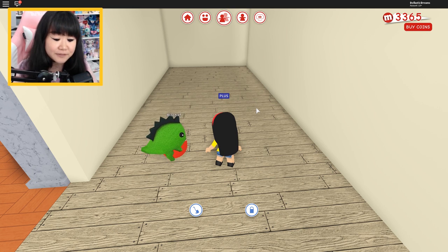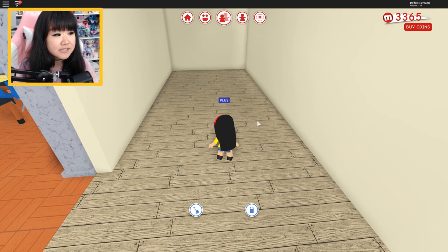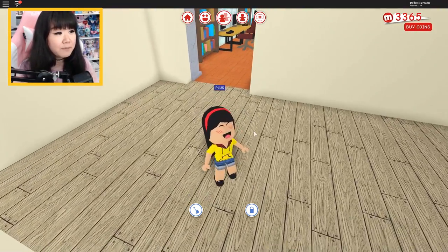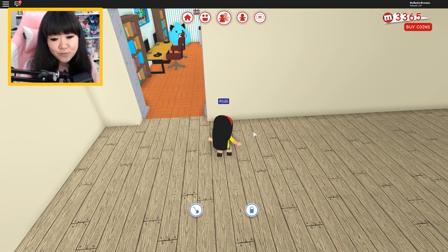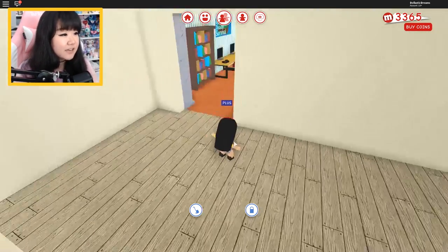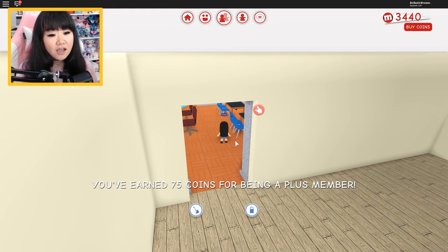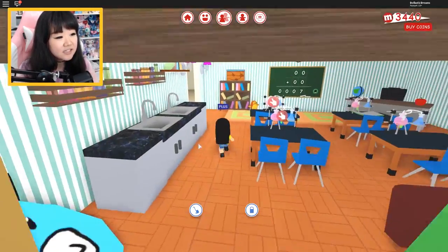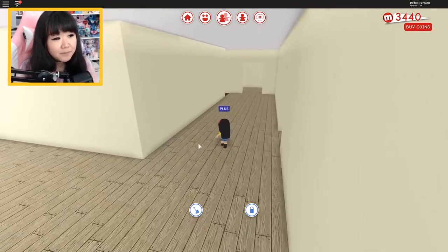I know it's a little too small to be a library, but honestly if it was completely up to me to set the layouts of these buildings it would be amazing. Unfortunately I do not have that kind of power, so I have to work with whatever is given to me. So this is going to be a library, the next one the auditorium, and we're just not going to have a gym in the building, at least for now.